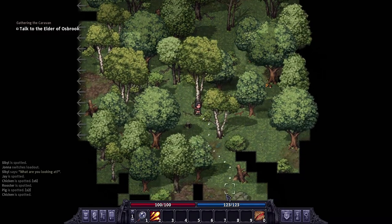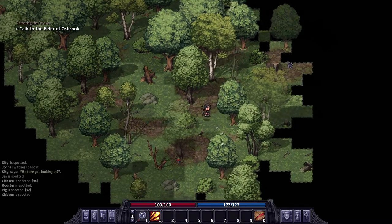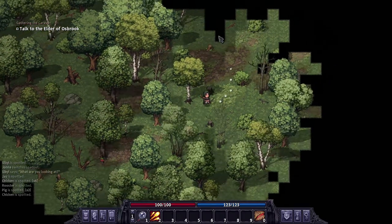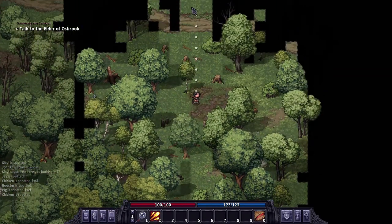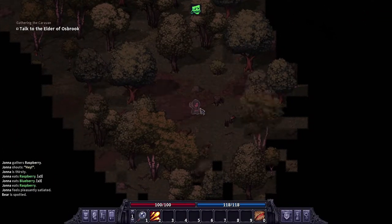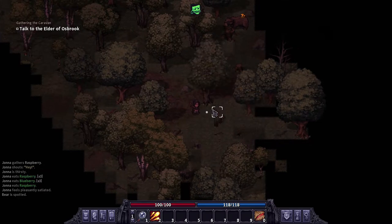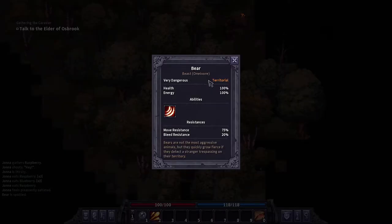Hopefully I'll find a bear and come back when I have it aggroed to show you it is possible to beat a bear at level one in Stone Shard. Give me a bear. There it is - okay, we're back. There's a bear up here. If I inspect it, it's very dangerous.